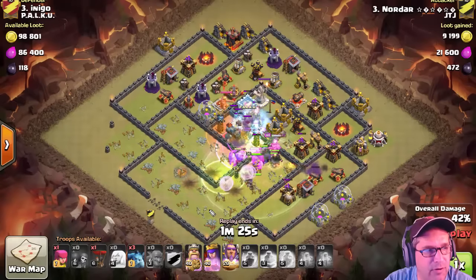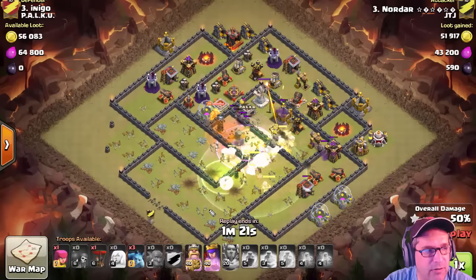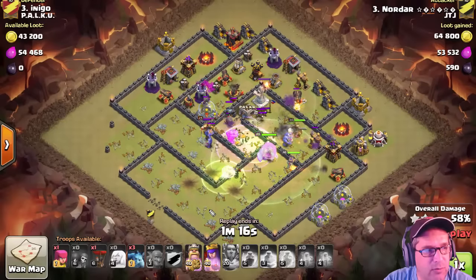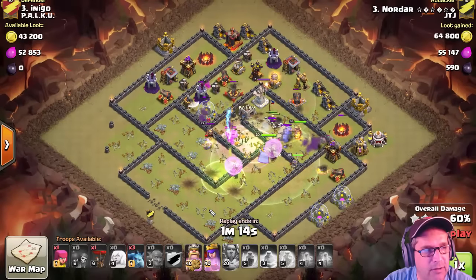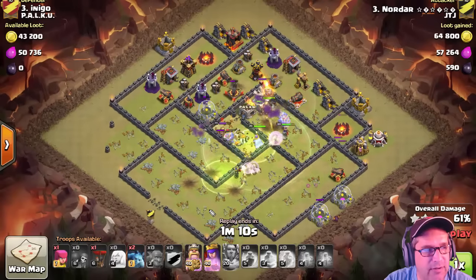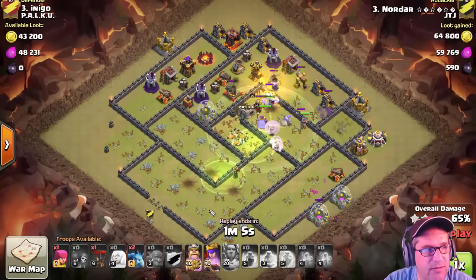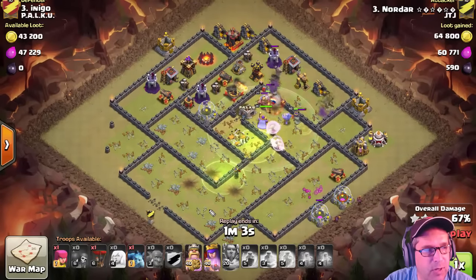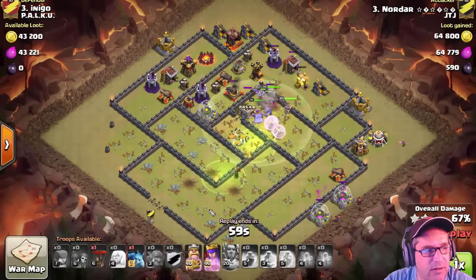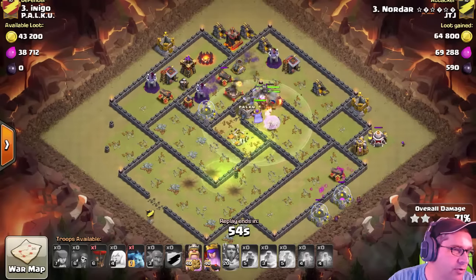That's a little bit out of order than typically what you'd see — not that that's right or wrong. Usually you'll see those tomes come down and they'll be the initiation; the freeze is used for the last stage, and the tome is more for the first inferno coupled with the CC. I don't know if Nord would agree or disagree that that was good or bad.